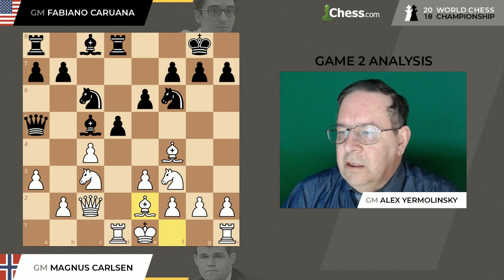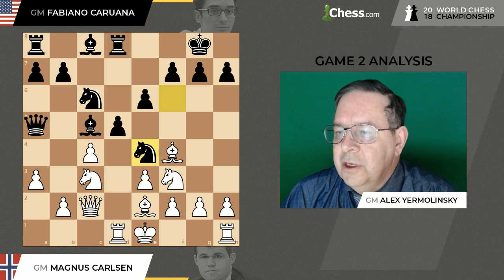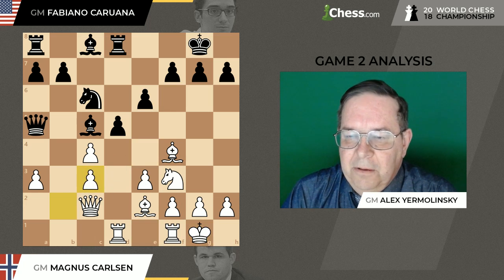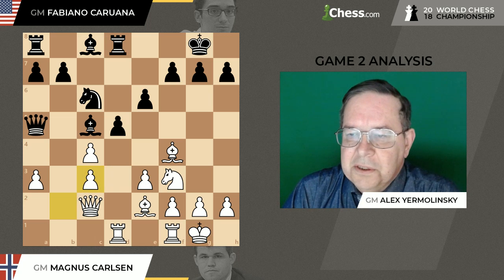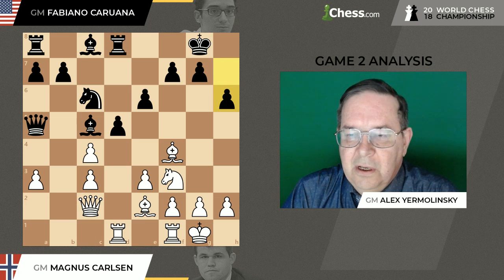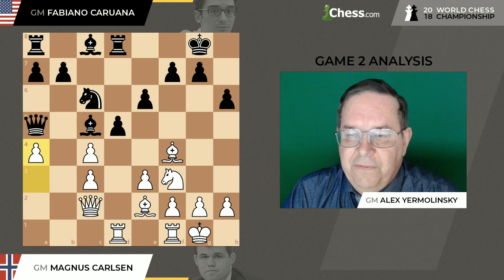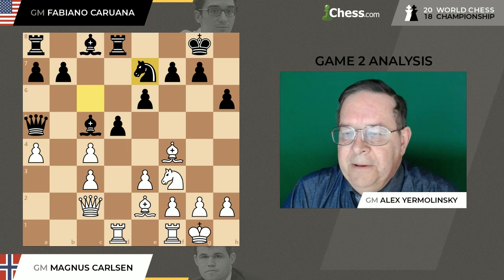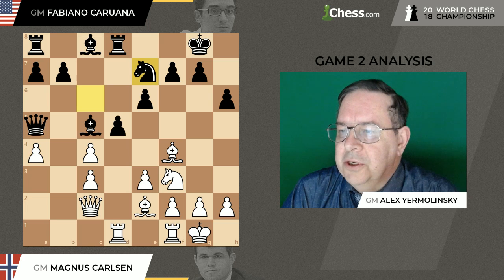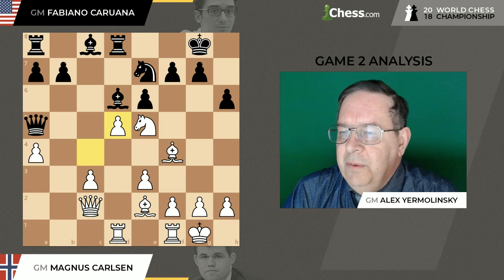Carlsen played Bishop e2, and there was a quick reaction from Caruana. He plays his knight to e4 to damage the white pawns on the queenside and initiate some exchanges. Because of the absence of his knight from f6, he had to be aware of the threat of Knight g5. That's why Fabiano played the good move h6. Now it's up to white how to get anything out of this. Carlsen got off to a good start — he saved his a-pawn. Then knight back to e7, giving more protection to d5. White went with the knight in the middle, and now Bishop d6. The exchange on d5 was made, Knight takes d5.